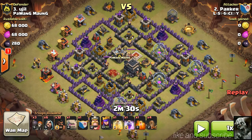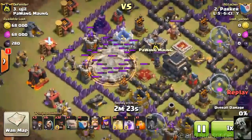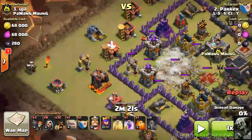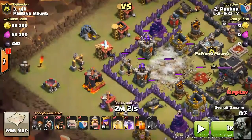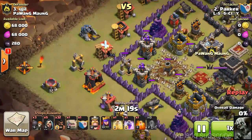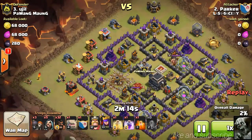That's what I was thinking — this is a weird looking attack. But let's watch. He starts right here, drops his four earthquake spells to make a nice pathway on this side. He said you first want to take out the Queen and the clan castle troops with your golem, wizards, and wall breakers to get in there. You use those earthquake spells to push your way in. So he does that, drops a wizard over here in the corner.